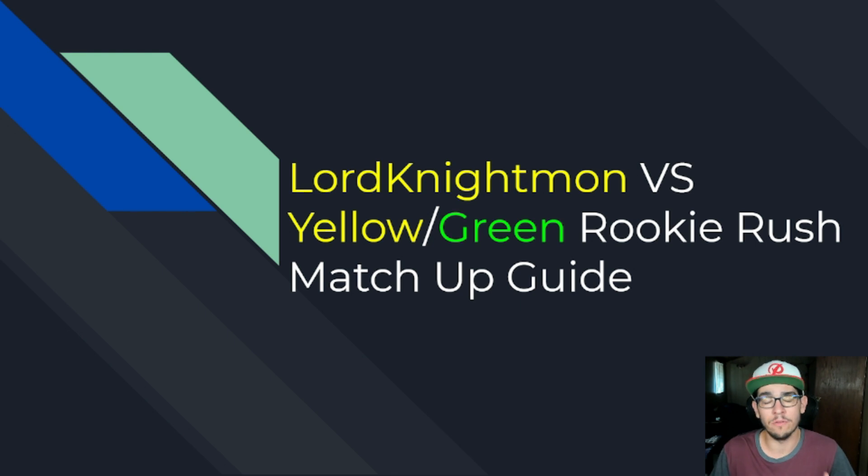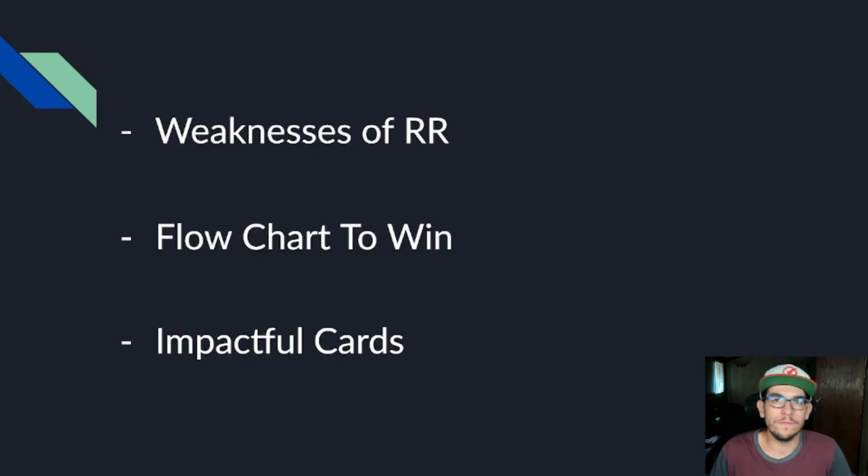Let's go ahead and go to the breakdown of what today's video is going to look like. The first thing we're going to talk about is the many weaknesses of Rookie Rush, so you can have better context of why the things I talk about give you advantages in the matchup. There are many exploitable weaknesses. If you're aware of these, you can start to exploit them and formulate your own flowcharts just from the general board state.